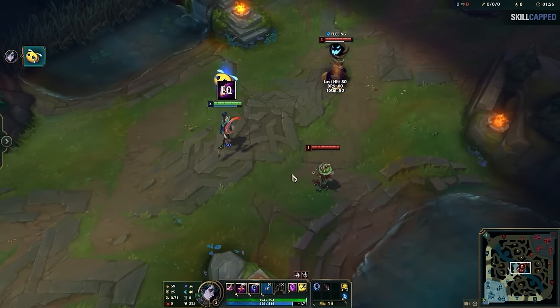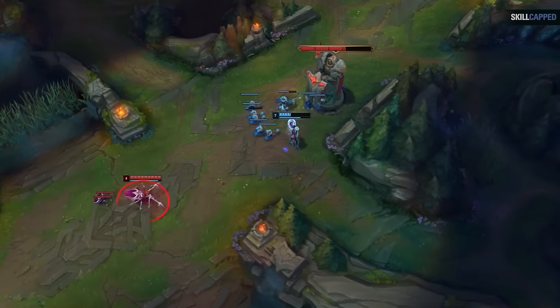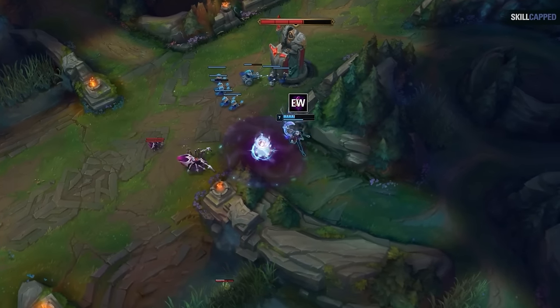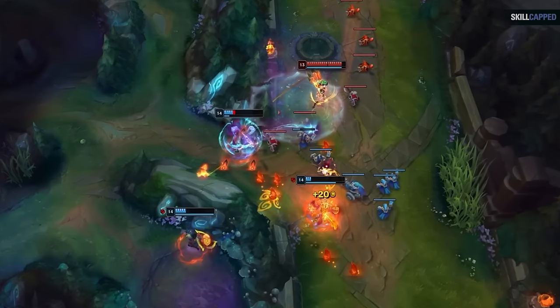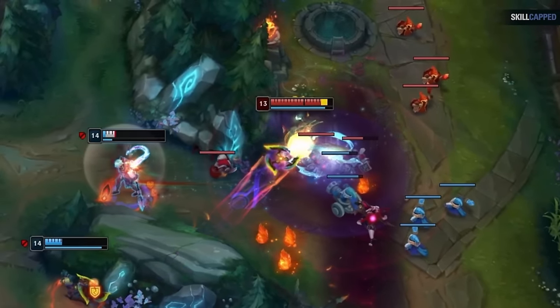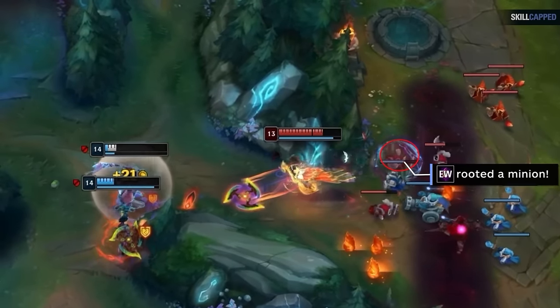Your EQ fear is your main escape tool, but your EW eyeball can sometimes be better. For example, when Elise is ganking, you can't use EQ since it's a projectile she can rappel over to dodge. In spots where you can't hit your fear, place the eyeball on top of yourself — when the enemy jumps you, they'll be rooted. Once rooted, use QE for the slow and escape to safety. Be aware though, the eyeball shoots a projectile that can be blocked by any enemy, including minions, so don't drop it near minions you'll be walking around.